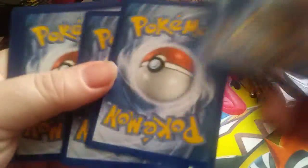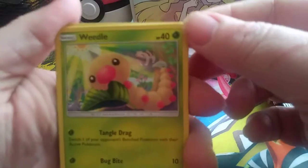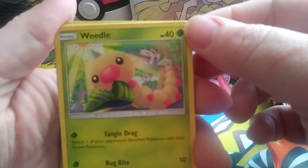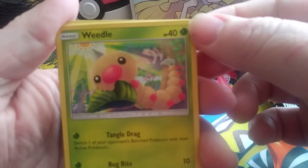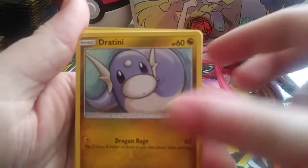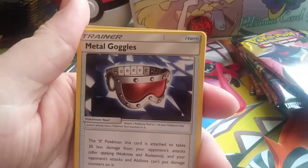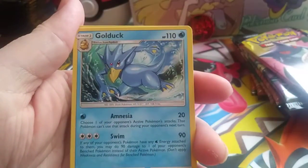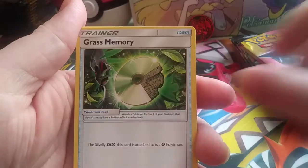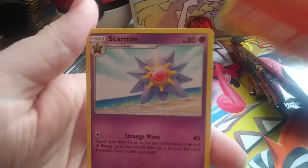Pack 1 — Psychic Energy. We got Weedle, and there's a Sycloth in there, Bulbasaur, Dratini, Surskit, Psyduck, Marill Goggles, Golduck, Grass Memory, Charmander Reverse, and Starmie.